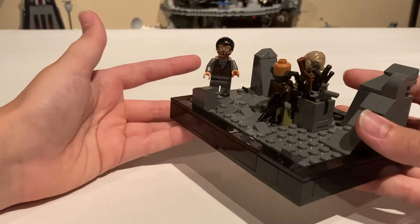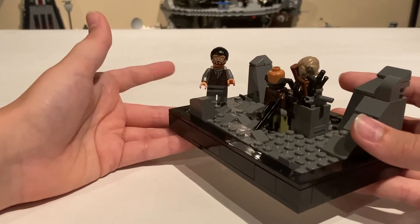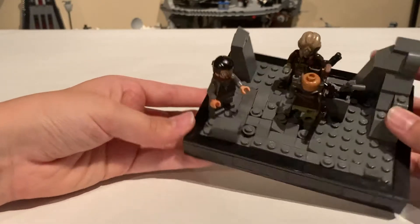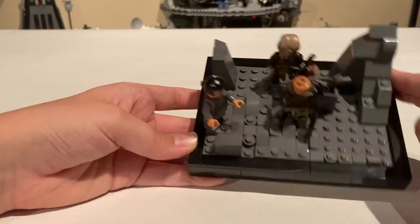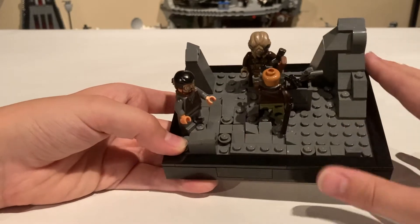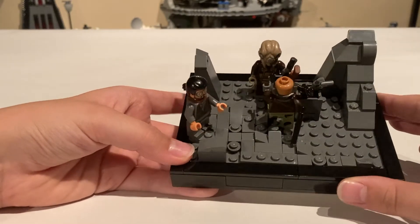Over here we have — well this is Bodhi Rook, but I'm just having him as a regular person. I have this little path kind of walking, so he's just walking on that. You'll see I use this kind of path detailing a lot in my MOCs.